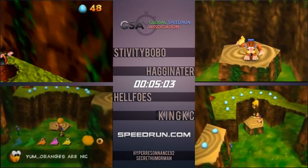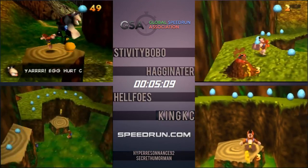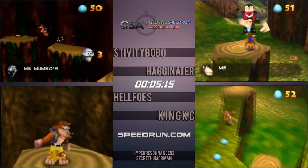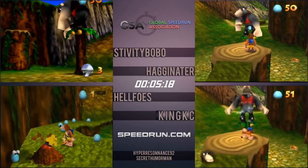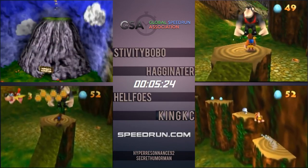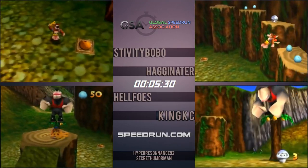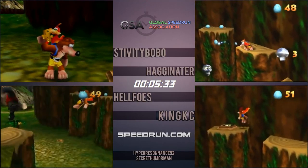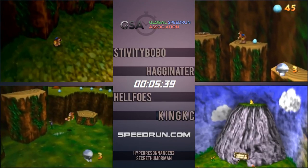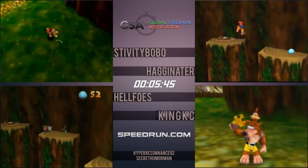Helfo's got hit twice by Konga, falling really behind the other three runners, and wasn't even able to get the early Jiggy grab. Stiv going for the one-shot Konga, gets it. It's about a second faster to do the one-shot as opposed to shooting three eggs all the way to the Grunty platform, but it's really hard — the angle is really precise. Hag went for the late Konga and actually missed, having to reset the angle. Helfo's fell down, but finally got it.